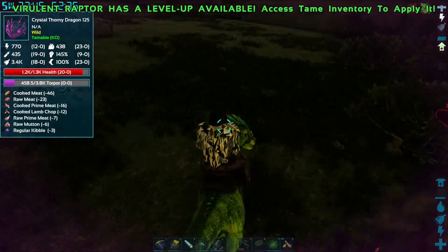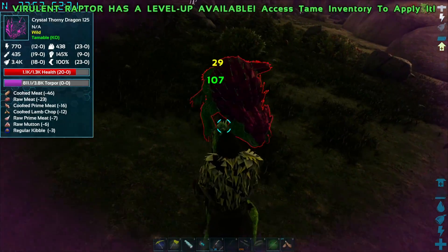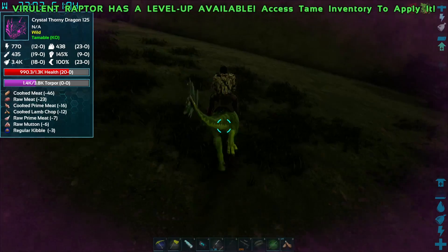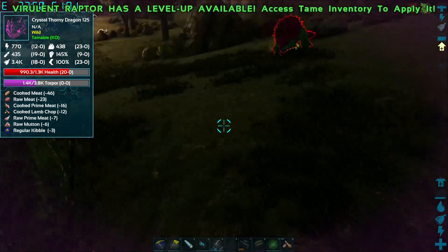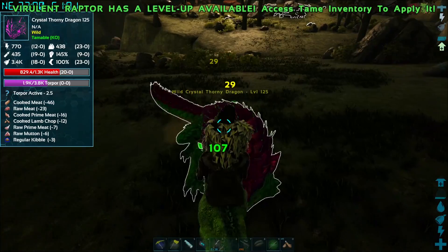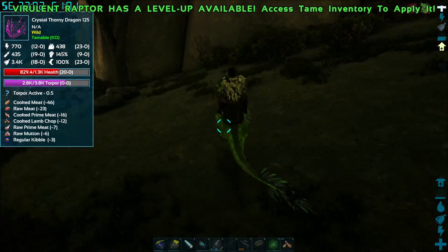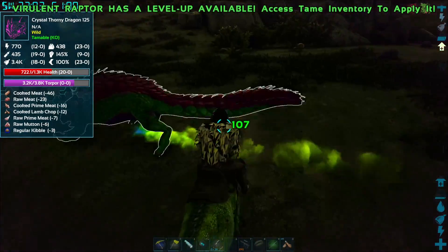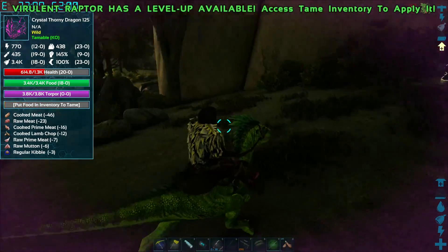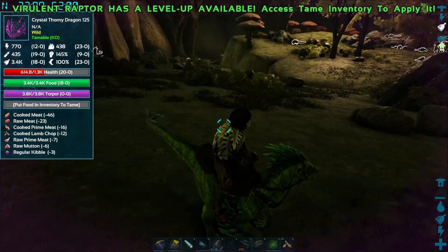Careful — don't take too much damage. I'm trying to spread out the hits here. Between the arrow and the raptor, we should knock him out pretty quickly. There you go — 3.5 and out! There we go. We're going to need some mutton for that guy.